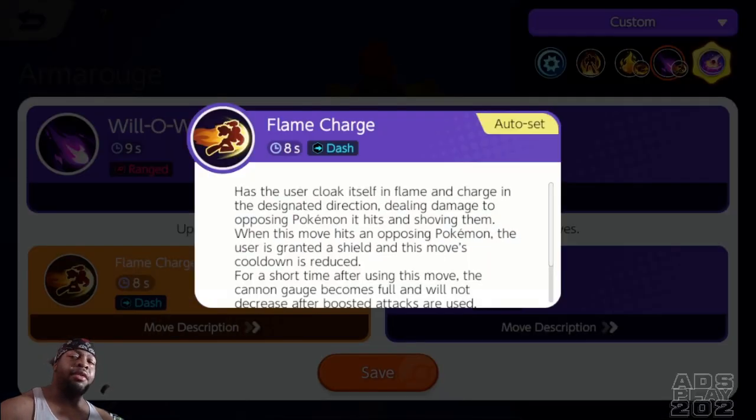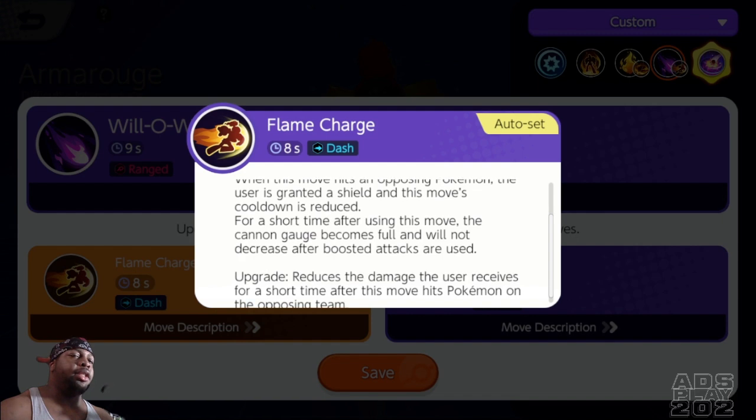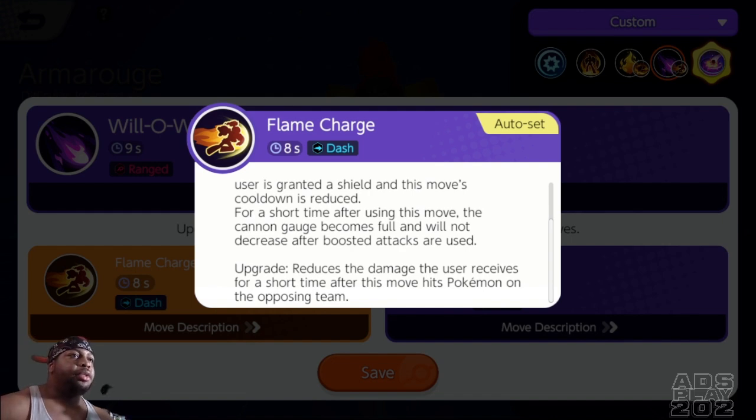Then there's Flame Charge, which is different — they really should have called this Shoulder Tackle because that's basically what it is. It has the user cloak itself in flame and charge in a designated direction, dealing damage to opposing Pokemon it hits and shoving them. When this move hits an opposing Pokemon, the user is granted a shield and this move's cooldown is reduced. For a short time after using this move, the cannon gauge becomes full and will not decrease after a boosted attack is used. It also reduces the damage the user receives for a short time after this move hits an opposing Pokemon.